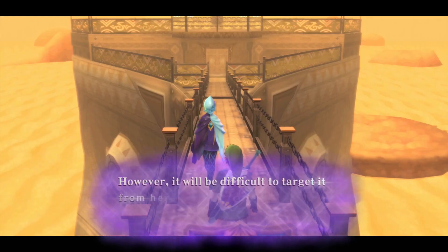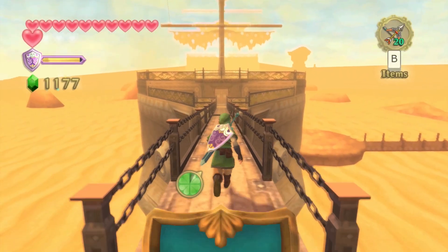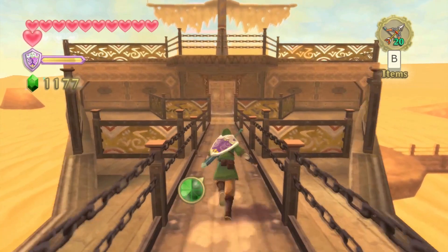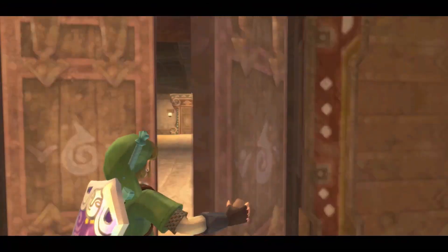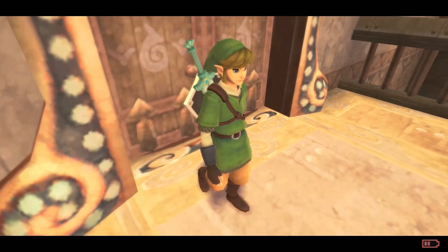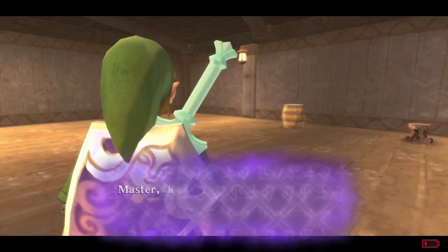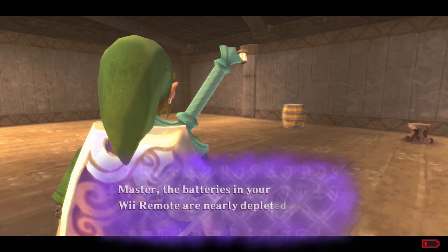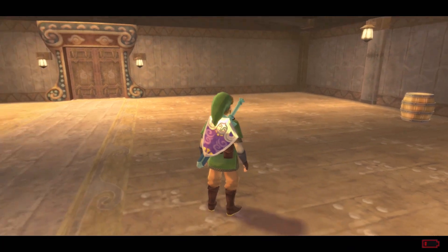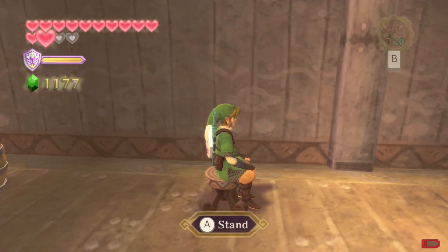Up ahead Fi actually starts warning about my battery life, and this is a really common recurring thing in Skyward Sword — a lot of players experience it. Fi talks about it so much that it's become a meme online. She honestly starts complaining at around 50% battery life. It shows as one little sliver on your screen. I'm going to change the batteries for the walkthrough just so I don't have this obnoxious flashing on the screen and have her constantly interrupting me.